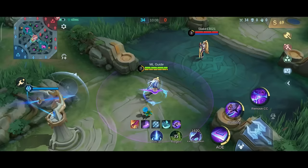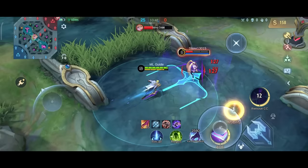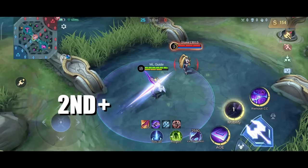Just make sure you use your first before you ult or you will waste it. You can also use the combo where you engage with your enhanced basic attack: basic attack plus second plus first plus ult. As a late game combo, you can even add your first and second skill twice — second plus basic attack plus first plus ult, then second again as the cooldown is already over, and then another first.